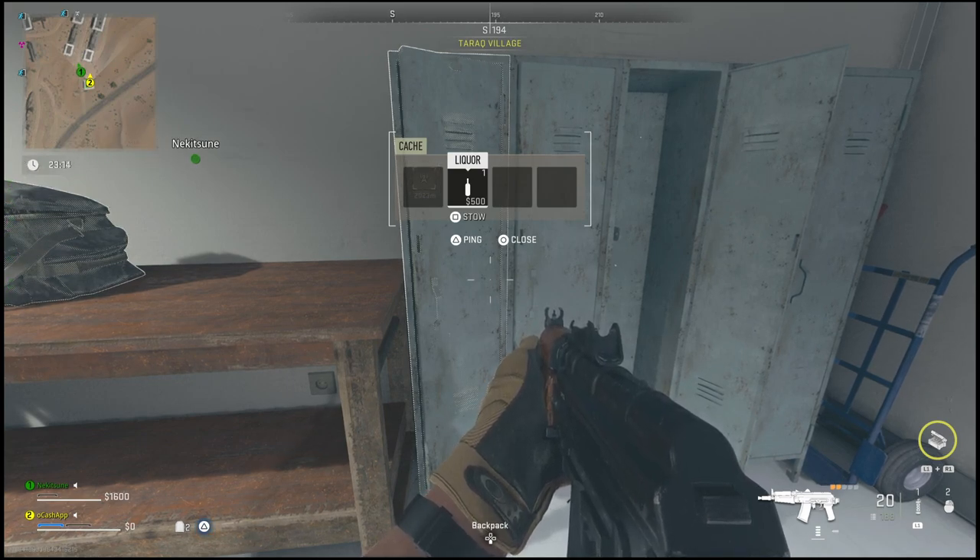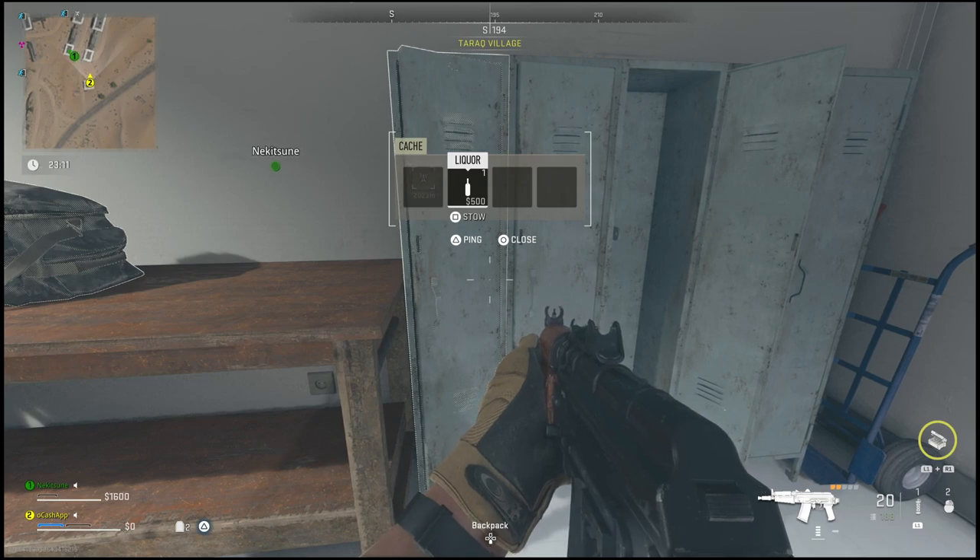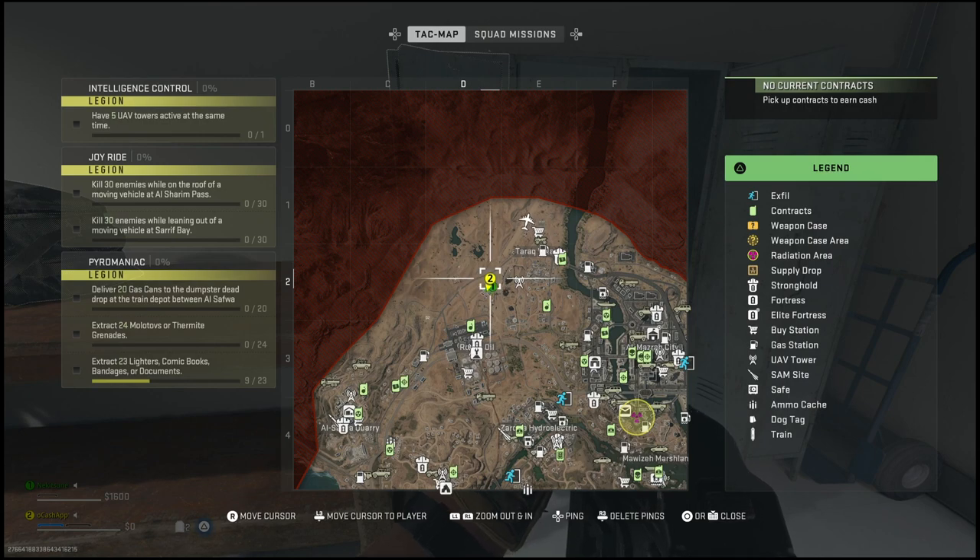If you run high value target missions it will guarantee key drops. Also, if you kill heavily armored enemies — those ones that have the helmets on — they have a chance of dropping keys. It won't be every kill, but they have a chance of dropping keys, so you can look there.